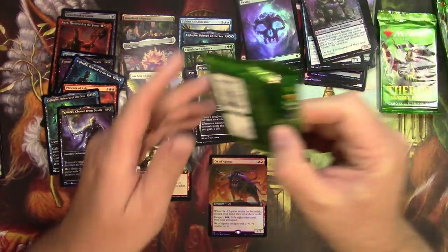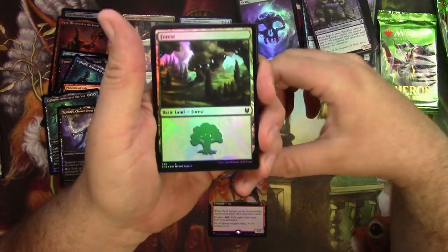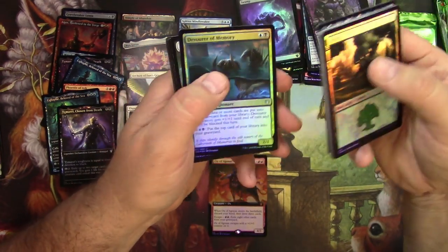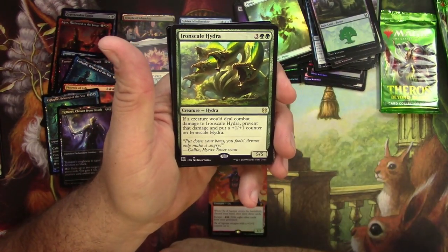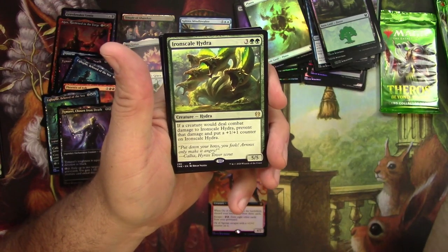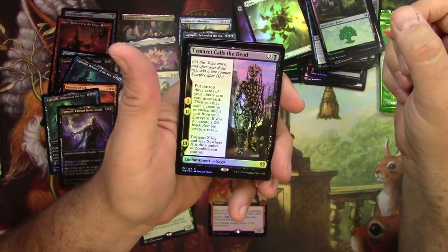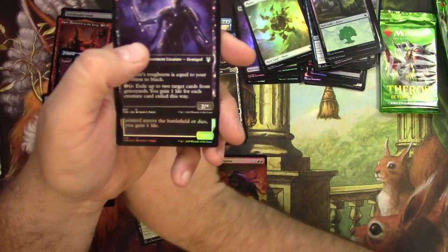Moving on. The glue on there is tight. First one is a Forest — definitely a weird trend with this box. Traveler's Amulet, Pilgrim's Instructor, like the art on that. Shimmerwing Chimera, devour, a Plains and an Island, and an Iron-Scale Hydra — I think this is from the theme boosters, might be exclusive to that and the deck builder's toolkit. An extended Dryad of the Ilysian Grove — that's good. And a foil Timarit. Calls the Dead — I don't really care for that art, I get what they were going for but something's a little off about it.